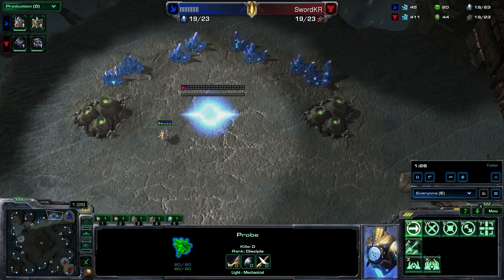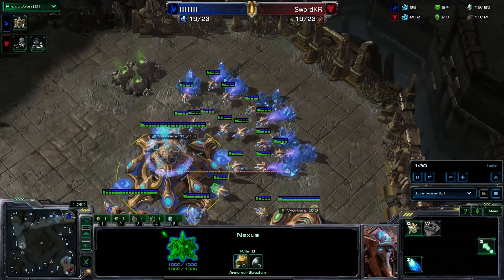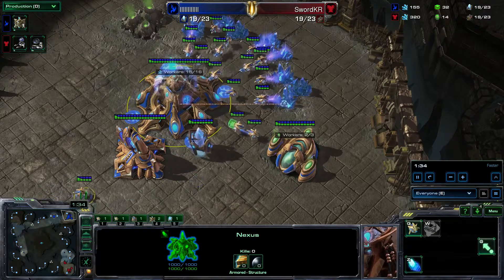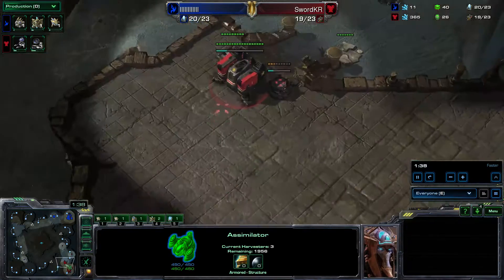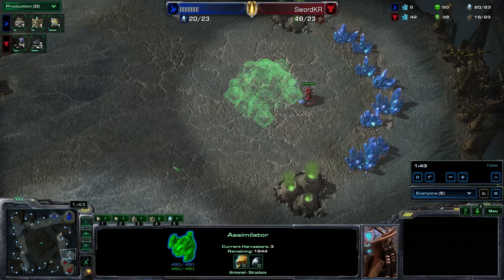It looks like on the minimap we do have an expansion going down for our opponent. He shouldn't have a second pylon — and he doesn't. I'm going to be probably saving up for the cyber core here. Then going to be getting the guys on gas. Looks like I'm going to be gearing up for my own expansion here.